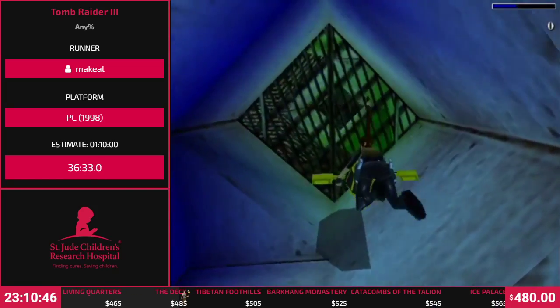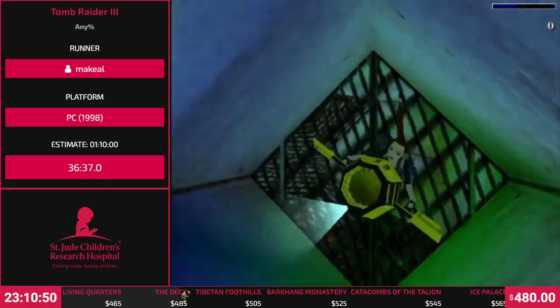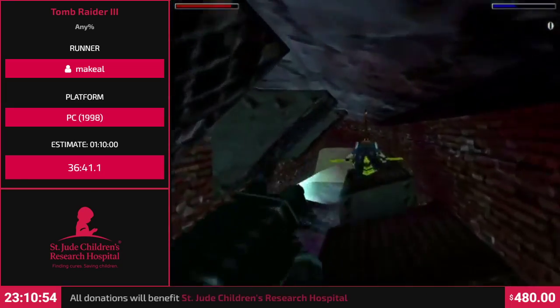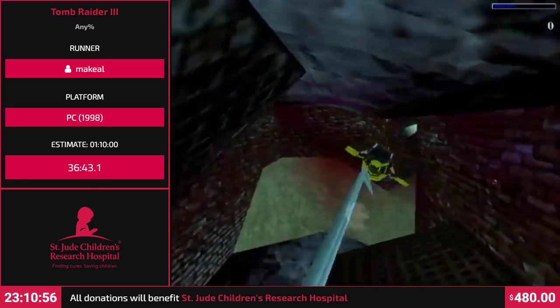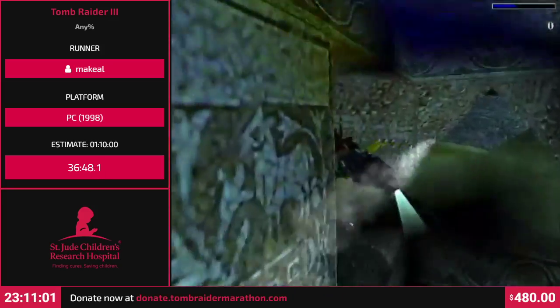Here I get the UPV - by the way, this is the best vehicle of the game, you're gonna see why in a minute. It's an airplane underwater. So right now, the game thinks I'm out of the vehicle but I'm inside it. So that's why I don't lose air.